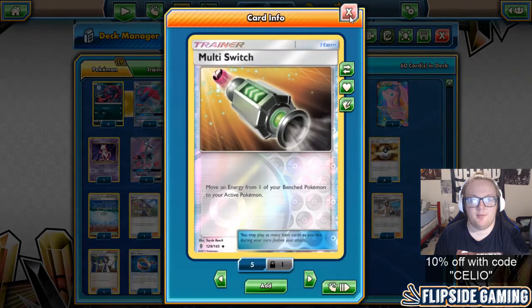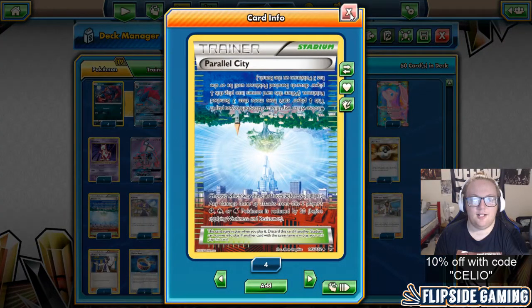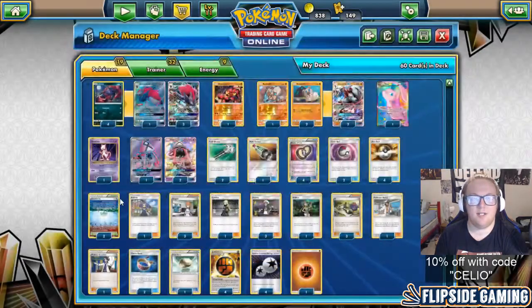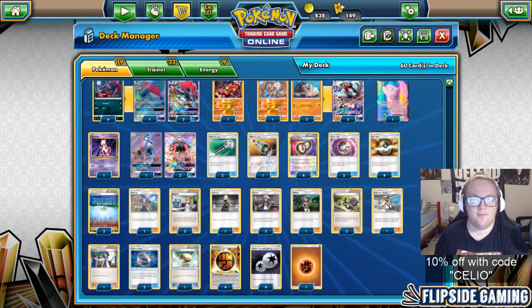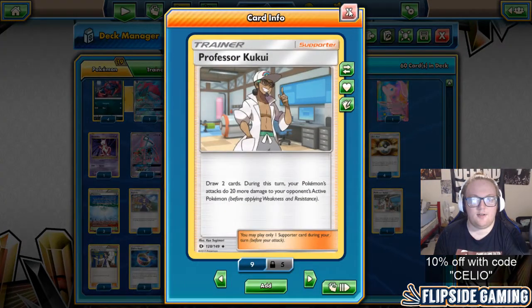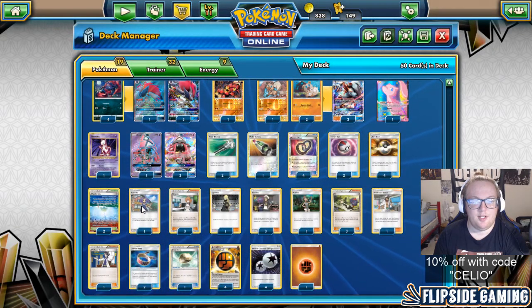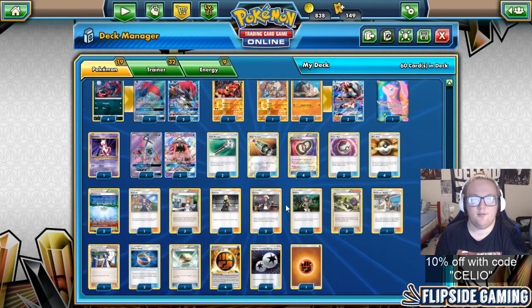Multi-Switch is an amazing card, and I would never play this deck without it. 2 Parallel City are great — it didn't come up too much in the tournament, but in testing I know it's a card I really want in the deck. Professor Kukui is great — don't play the deck without it. 1 Ace-A-Rola is really good. You could play a Max Potion, but I prefer Ace-A-Rola.